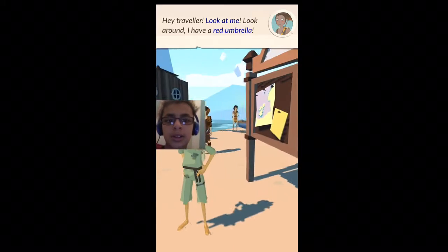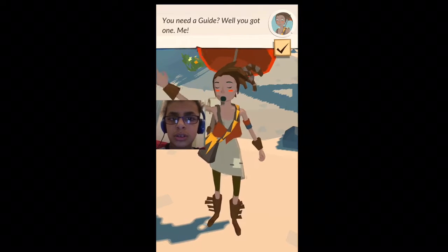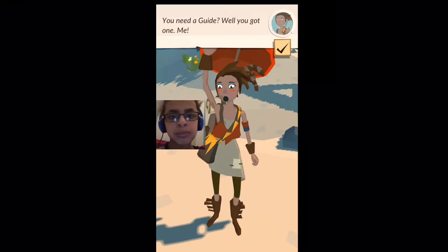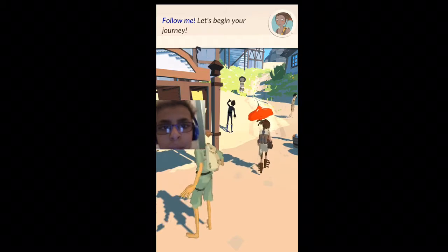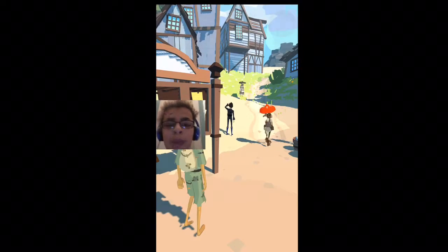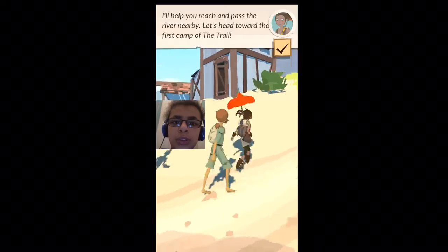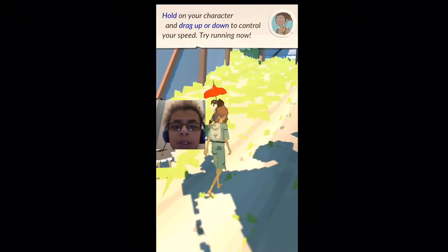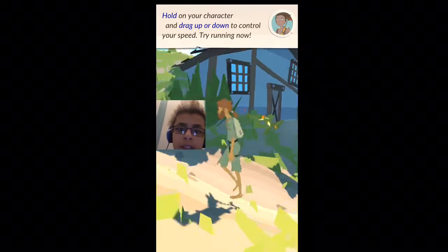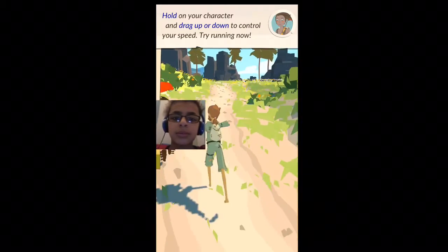Look like they have a red umbrella. He must be hiding nearby. You need a guard? Why do you want one? Follow me, let's think in your journey. Keep moving. I hope you are reaching past the river nearby. Let's head towards the first camp of the trail. Hold on your character or drag up and down to control your speed.